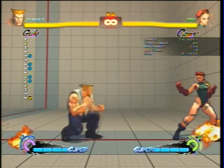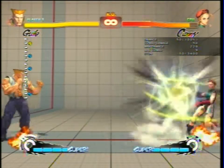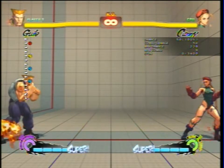Alright, let's get started. A charge buffer: whenever you have a charge character, you charge your moves by holding down or back for 2 seconds and then hitting forward and hitting a button.